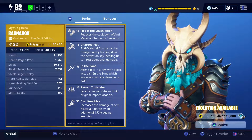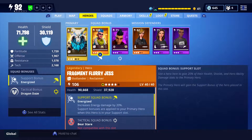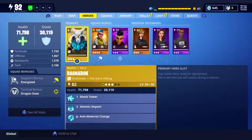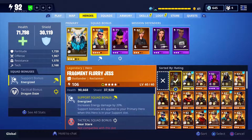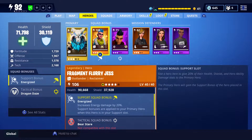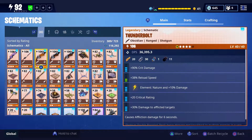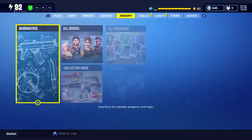His description reads: The Ground Quaking Harbinger of Fate. For my squad today I'm using Fragment Flurry Jess because her squad bonus is Energized, which increases energy damage by 20%. The reason I use her is because each of his abilities — Shock Tower, Seismic Impact, and Anti-Material Charge — all do energy damage, so they're all increased by that extra 20%. I'm also using the Helium Shotgun which does energy damage, so I get the 20% weapon damage increase on top of the 20% ability increase.